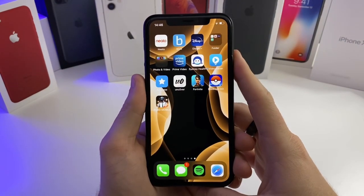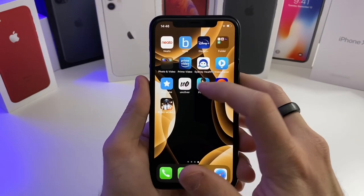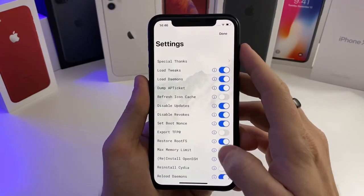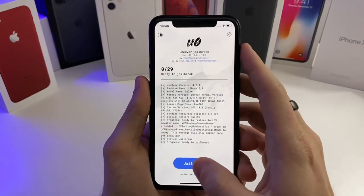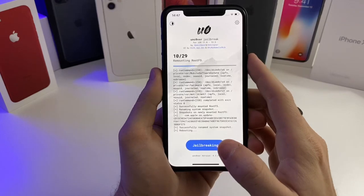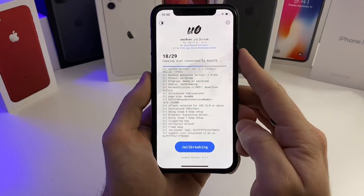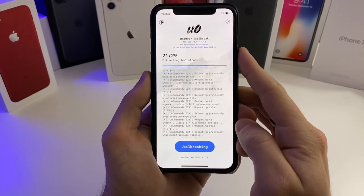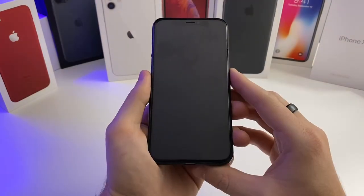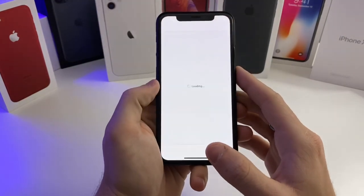Now that you can see all of your applications are working, how do we get the jailbreak back? The first thing you're going to want to do is go ahead and re-jailbreak your device. I'm going to switch over to the unc0ver jailbreak, tap Jailbreak, it's going to take the snapshot and reboot the device. Then I'll head back over to unc0ver, open it up again, and tap Jailbreak.